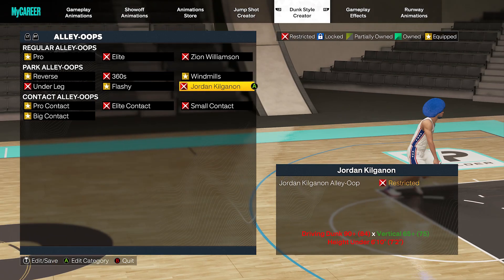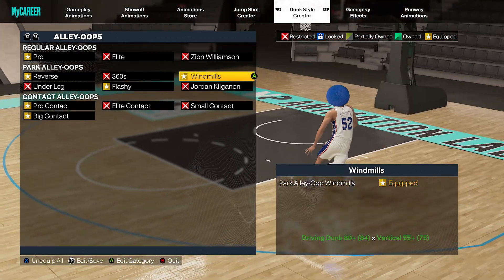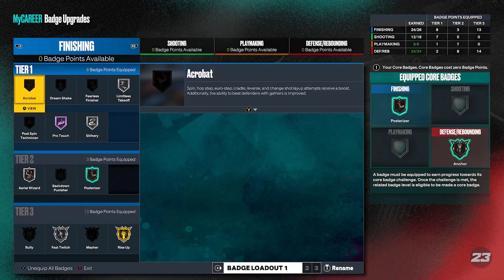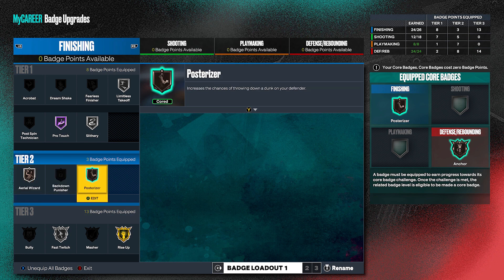But I'm telling you guys, contact lobs are useful in NBA 2K23. If you guys remember in NBA 2K20 next gen, contact lobs were crazy — if you were driving to the hoop and somebody tried to get in your way, you would just get the contact animation every single time. In NBA 2K22 next gen they made them pretty much useless. But in NBA 2K23 they've kind of balanced it out.